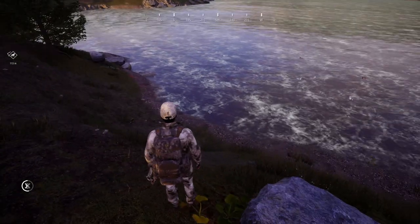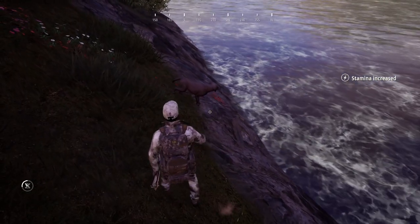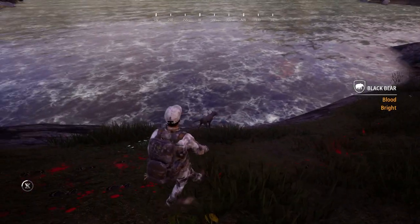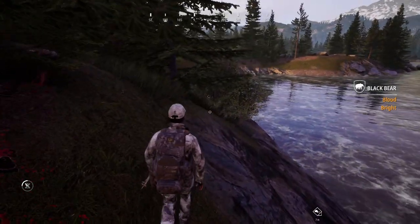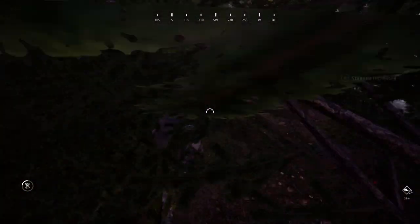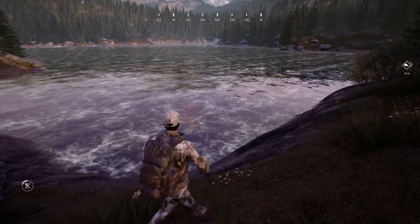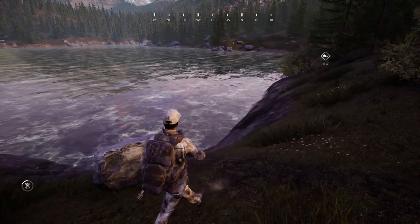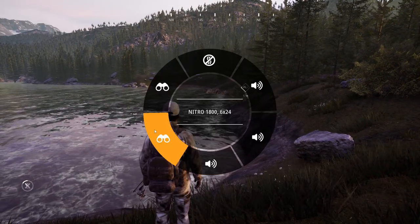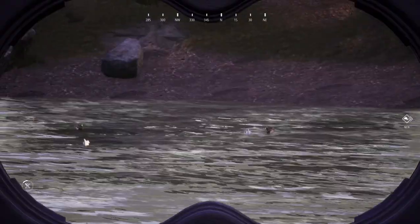I guess we'll see if Rocky can help us out. Rocky has just stopped, and it looks like the blood just goes straight down into the water — and it's a ton of blood. I do think it was a good shot; the amount of blood differs based on lethality. You can see he kind of ran up here and turned around, then ran straight into the water. I don't know what happens when they do that. I'm going to try to go around and look down into the water. It's going to be so disappointing if that's what happened.